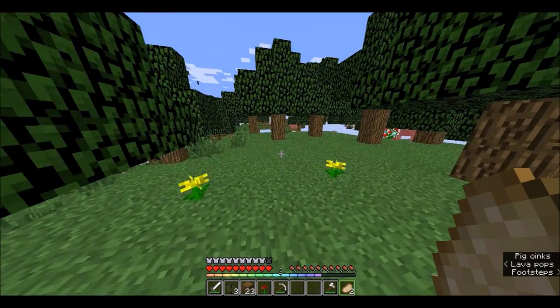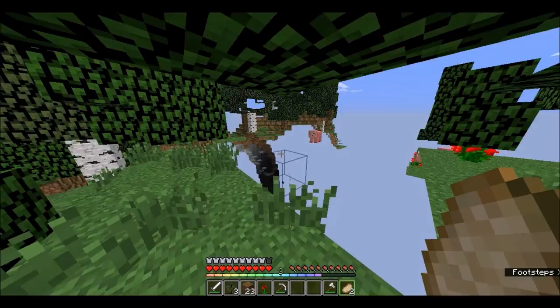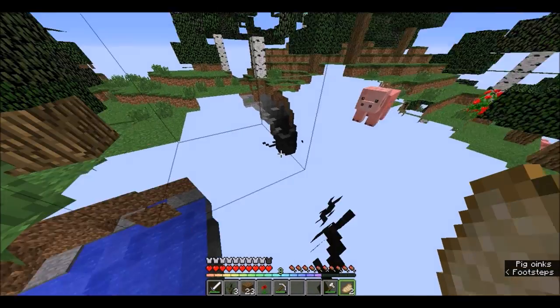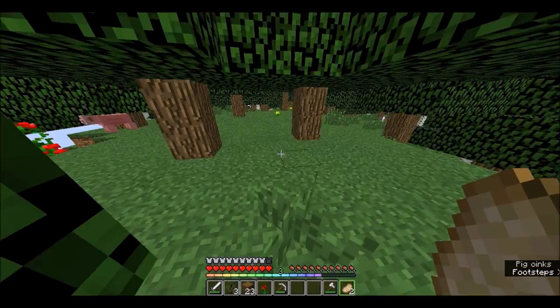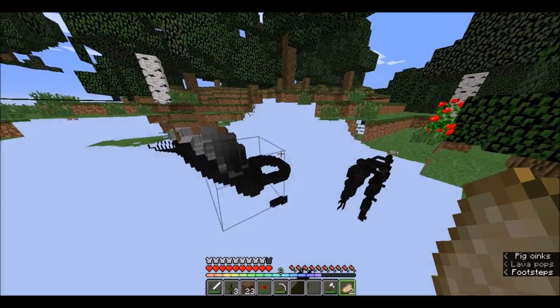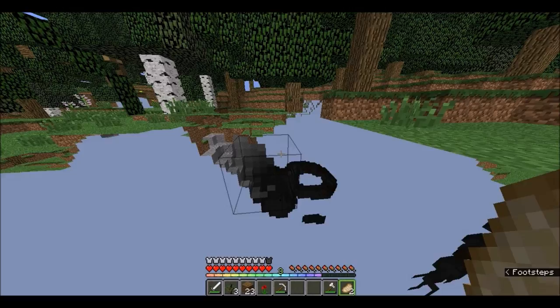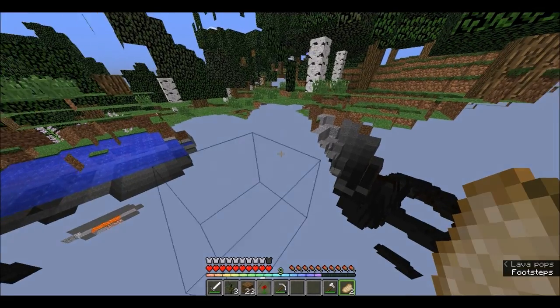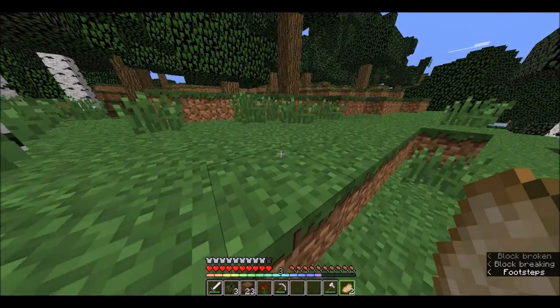I'm noticing them now. Lava pops, bat takes off — but there are caves. Oh, we can see under the ground. What's up with these glitches? I can't see anything, there's like leaves and blocks everywhere. There we go — I mined one block and everything just comes up.